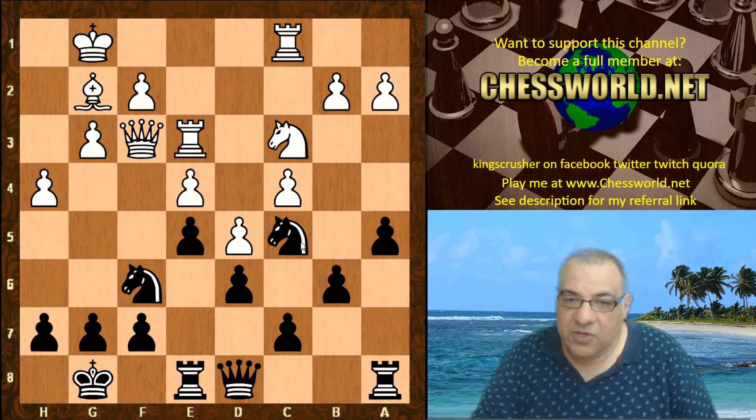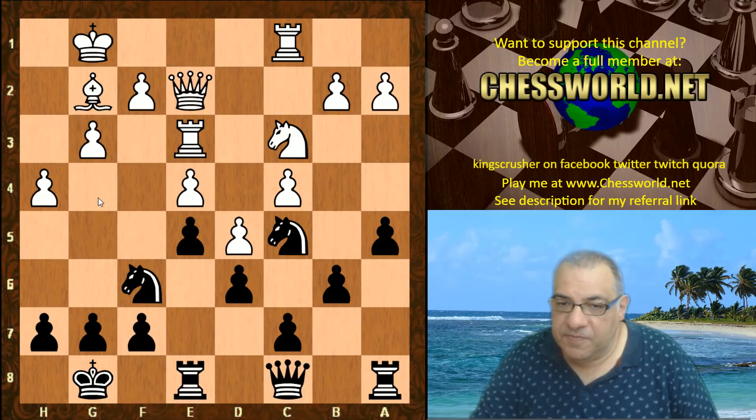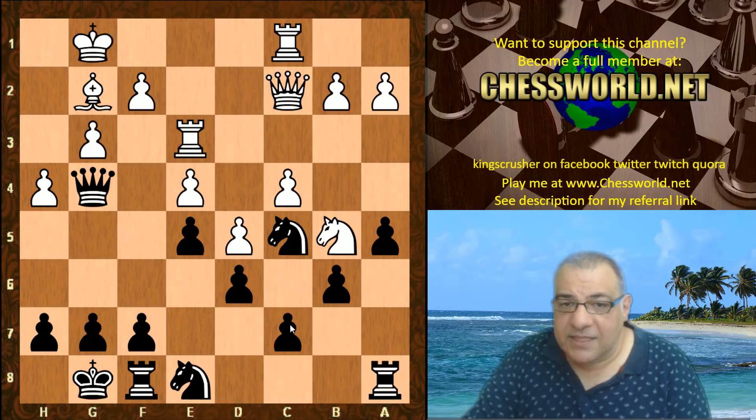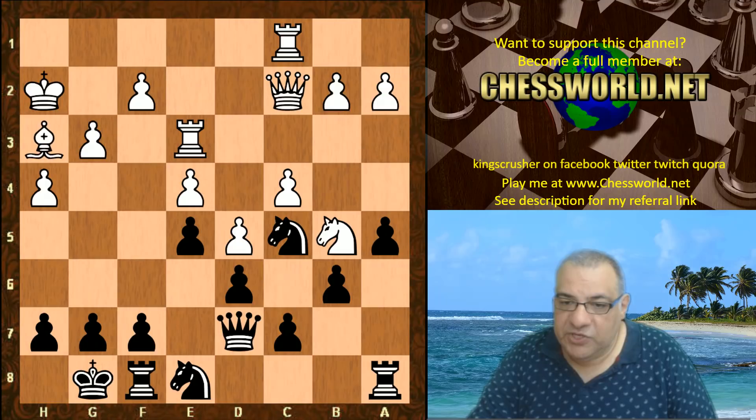Queen f3, Queen c8 was played. Now the g4 square looks nice for Black. We have Queen e2, Queen g4, Queen c2, Rook f8. The Knight has to go back to c7. At this point after King h2, this is actually quite a comfortable position for Mona - she's done really well up until this point. Queen goes back, Bishop h3, Queen e7, Rook f1.